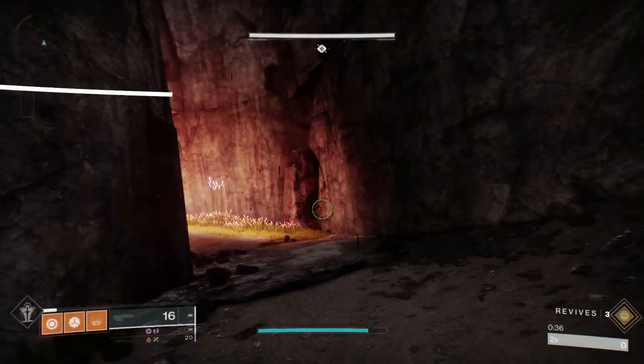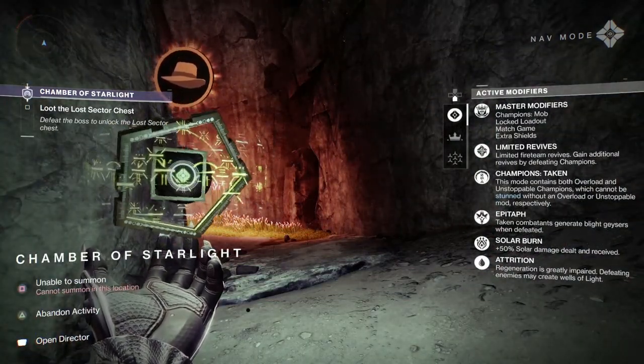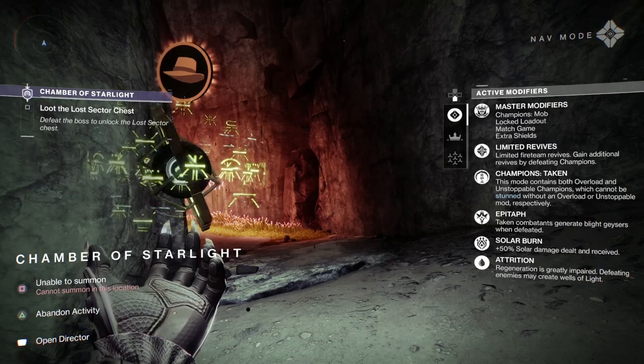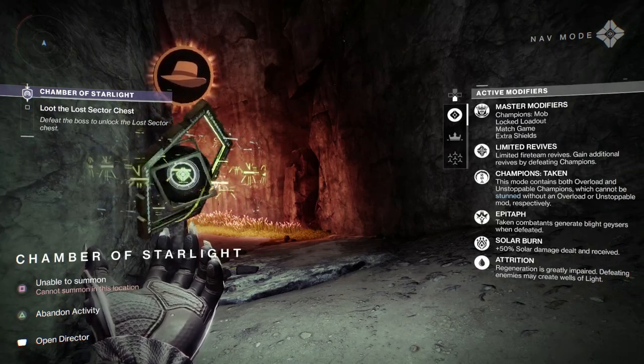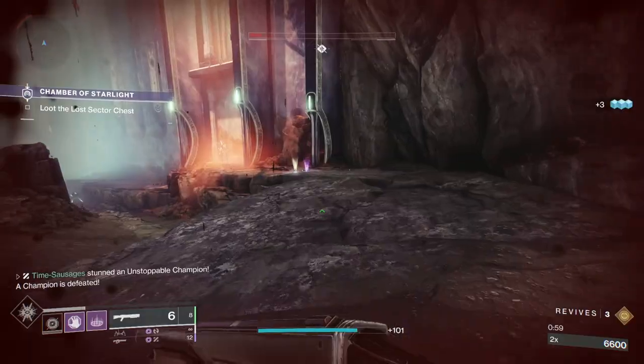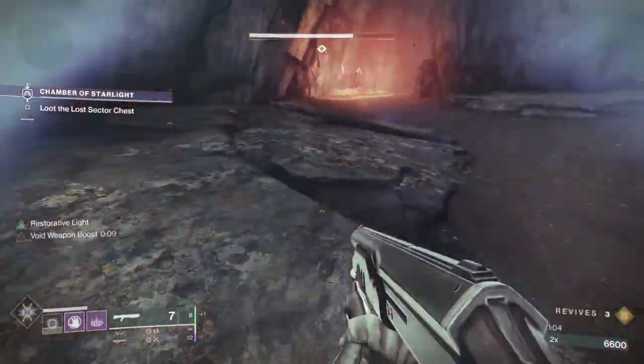It ain't that at all, because if you come into the Master Lost Sector here and get your ghost out, we've got Epitaph and we've got Attrition. Epitaph means that combatants generate blight geezers when defeated, and Attrition means that your health regenerates really, really slowly, so you've got to pick up those little wells of light that are around the place.